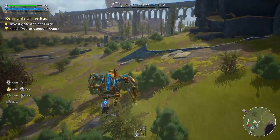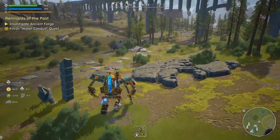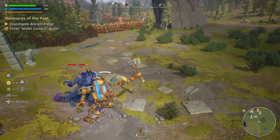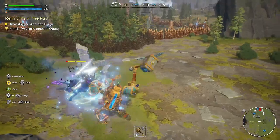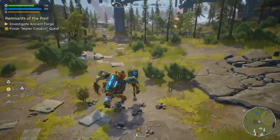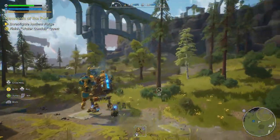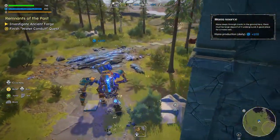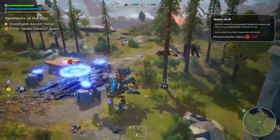I saw this guy lurking over here so we're gonna go working on him, see what he's doing over here. There we go. There's another mana location over here — I'm gonna build on it.